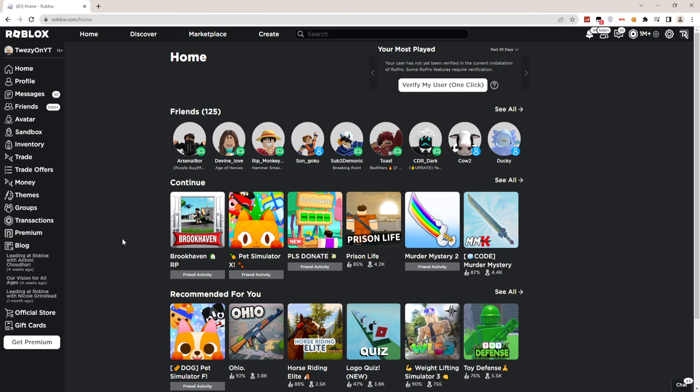Literally everything you guys want in the game you can make happen. Let's say you have admin in Brookhaven — you guys control all the online daters. If you have admin in PLS Donate, you guys can control people by donating them a lot of Robux. Admin is literally what everybody wants, it's everybody's dream.